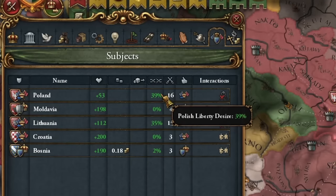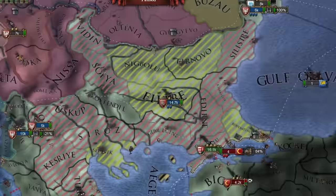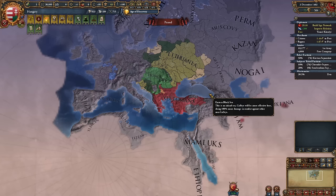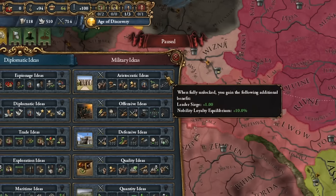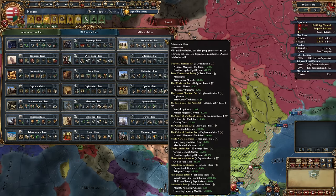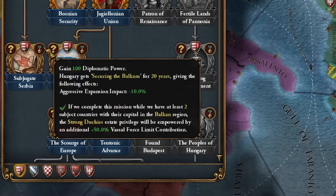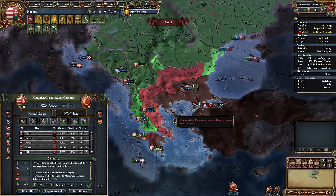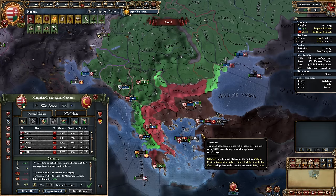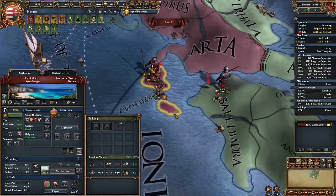In a short time, I also made all the vassal states very loyal. I couldn't believe I managed to get that war goal while waging war with Osman. With loans from residents, I introduced institutions in the country. For the first ideas for Hungary, I chose aristocratic ideas — I thought about the first choice for a long time. Since the war with the Ottoman Empire was going too easily, I also attacked the Serbs to complete a mission because I really liked the bonus. Now I'm reducing aggressive expansion for 20 years. From the Ottoman Empire I took these provinces and this money — mainly because I remembered that Byzantium still exists.